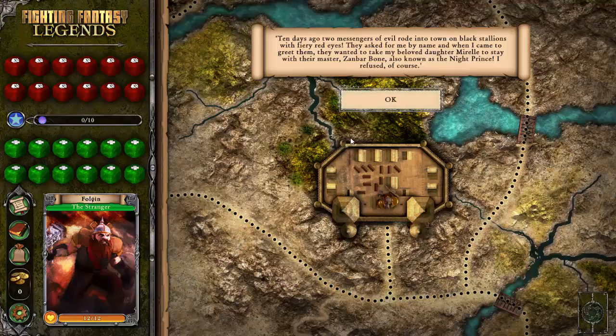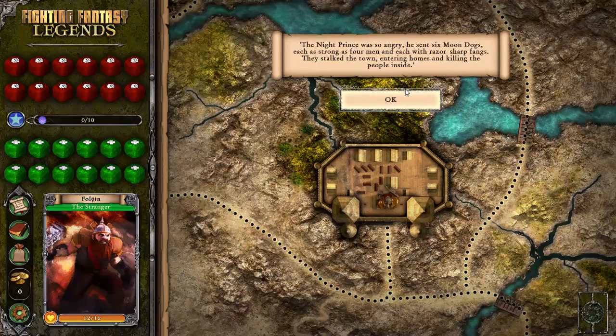Ten days ago, two messengers of evil rode into town on black stallions with fiery red eyes. He asked for the mayor by name, and they wanted to take his daughter to stay with their master — Zanbar Bone. Zanbar Bone is quite possibly one of the more badass villain names, also known as the Night Prince — also a badass title. The Night Prince was so angry, he sent six moon dogs. So are they dogs powered by the moon, dogs from the moon, dogs that only come out in moonlight? Each night the moon dogs return and the townsfolk are unable to sleep.